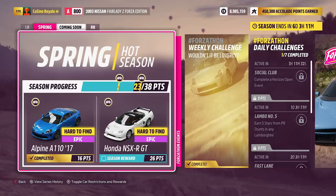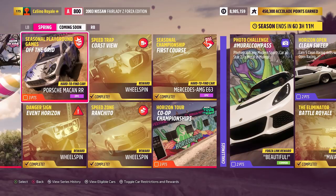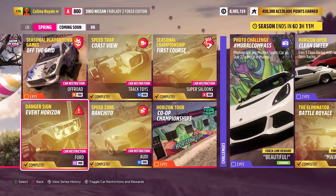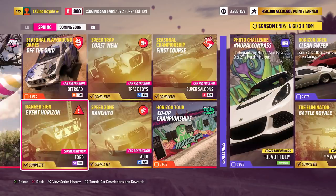The Forzathon seasonal challenges are different now — it's not just 'beat a certain time'. For things like speed traps and danger signs, you now have to beat a target with something specific, like an S1 class Ford or an S2 class Audi. That gives a lot of potential for fun little challenges and a greater challenge overall. There's a lot to do: lots of races, plenty of exploring, a fun map.